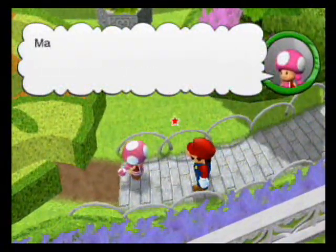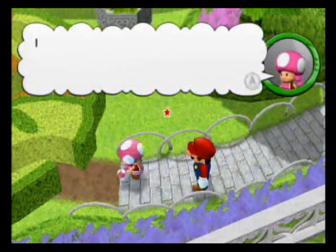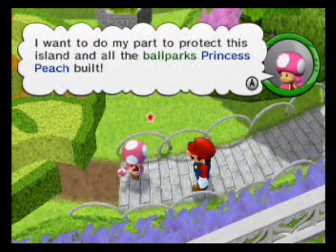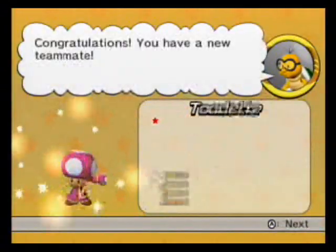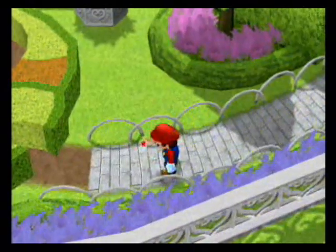Toadette thanks us and says now we can see what's happening in the back. She also mentions maybe we can fix the flooded fountain. She insists on coming along to protect the island and all the ballparks Princess Peach built - seriously, how does she find the time? She won't take no for an answer. Pushy! Toadette has speed to spare.